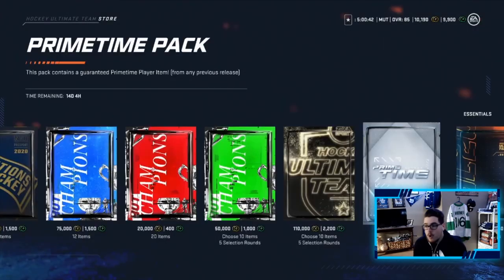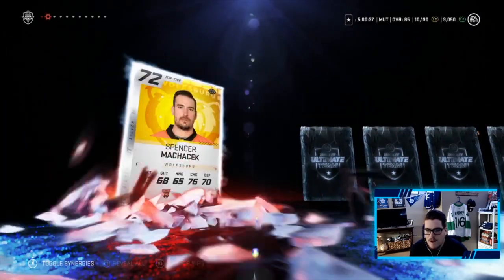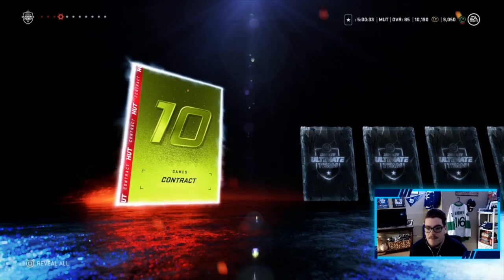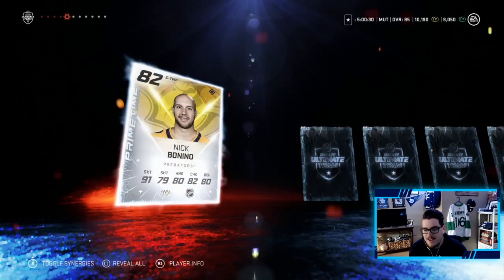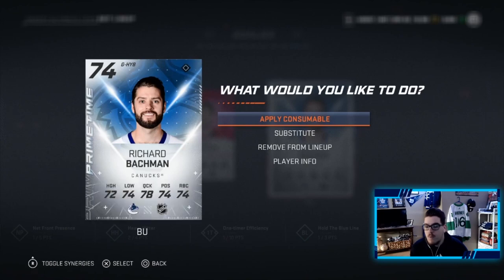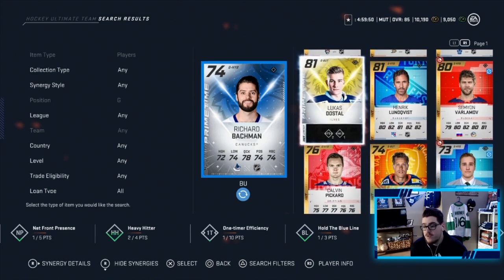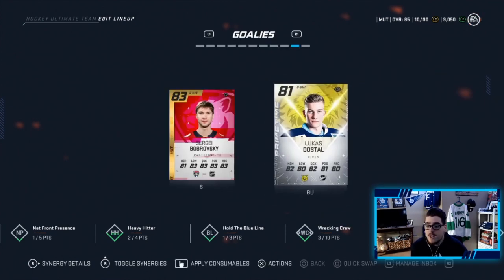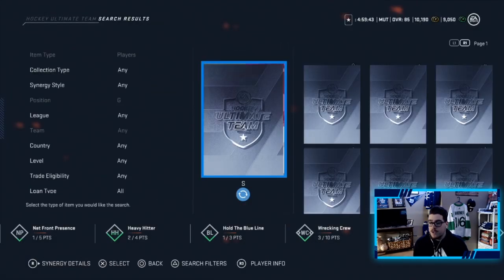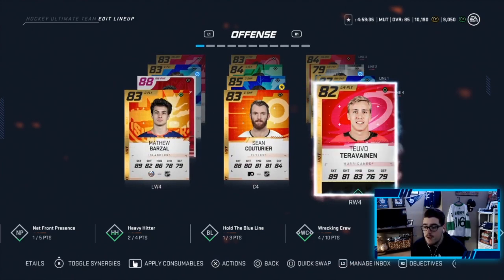Second Prime Time pack — hoping for something better than an 81 overall. Come on, EA, give me something big. We get a Damon Severson — doubt he makes the team — and a Nick Bonino. Given that Backman only gives us 1-2-1 TI, we're going to use that Prime Time goalie. He gives us 2 to FB and 1 to WC which is huge. We're getting rid of Bob — he pissed me off last episode — throwing in John Gibson and hoping he's better today.